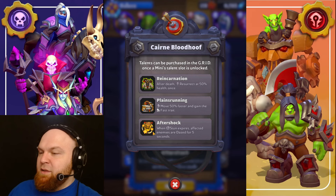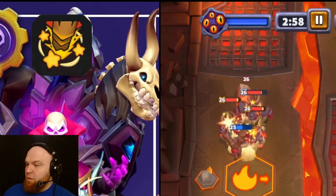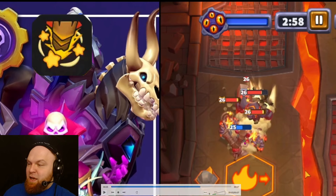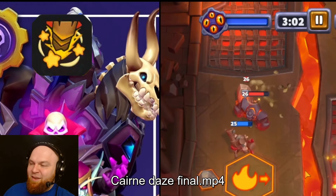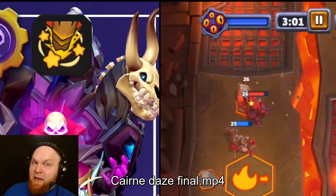Cairne Bloodhoof. Talent number one: Aftershock. When stun expires, affected enemies are dazed for five seconds. Here's the problem with this talent: Cairne starts attacking when he's in melee range. His attack animation has a long range, and if somebody is coming from far, they will be affected by this dazed effect. But there is no point to dazing these two Core Hounds and this Molten Giant, because dazed only slows enemies. It doesn't do anything else.